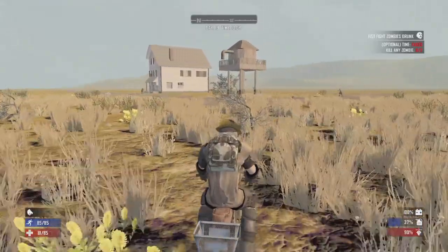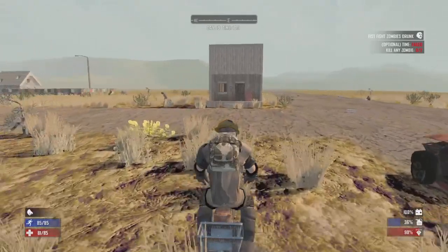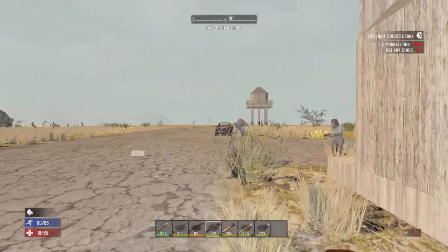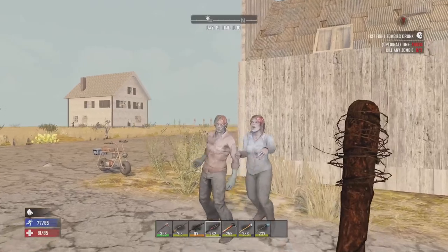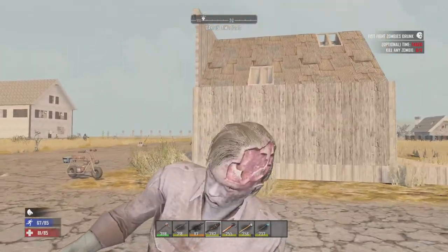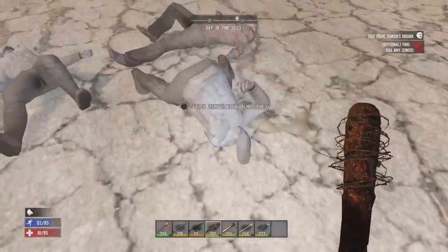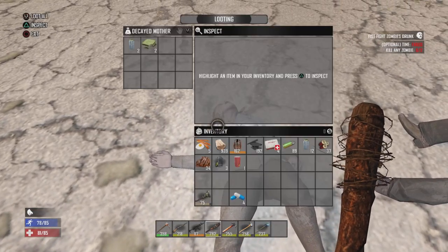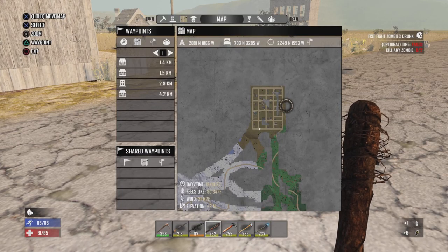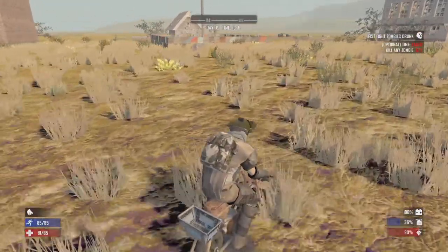We are coming up on the northern town, getting up the hill. First order of business — since we're coming back to this town — I need to go over to the trader that's basically local to this town. Taking care of a couple zombies first since they want to give me the welcome wagon. There's a trader to the northeast of this town. I figured we'd come back and pay that trader a visit.